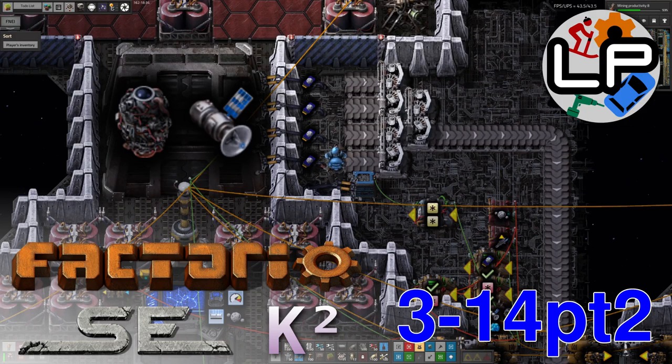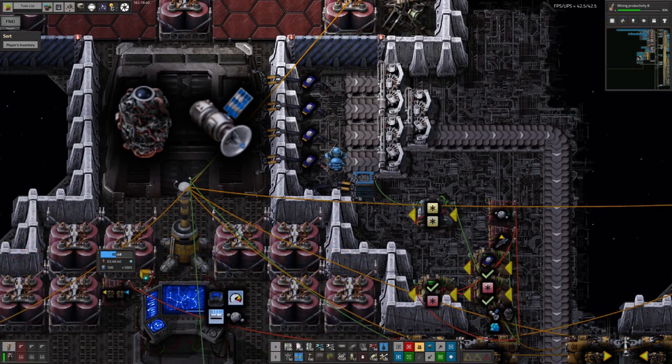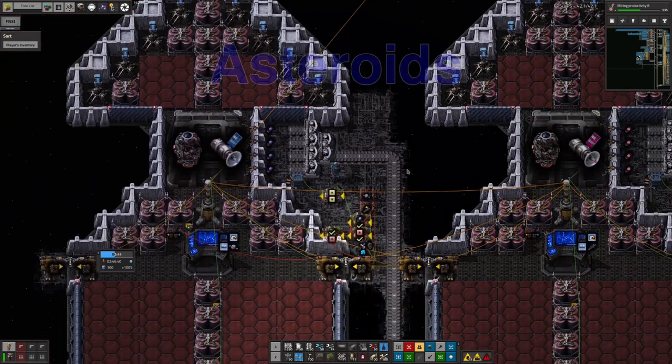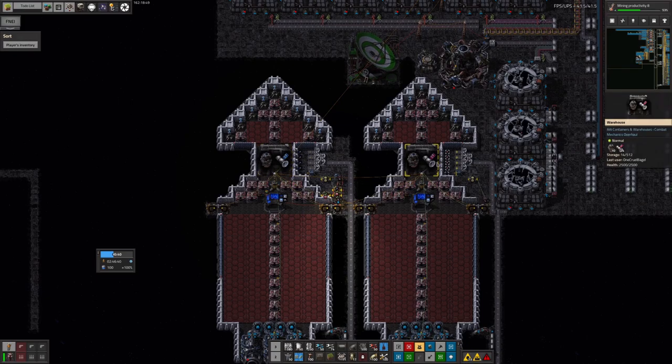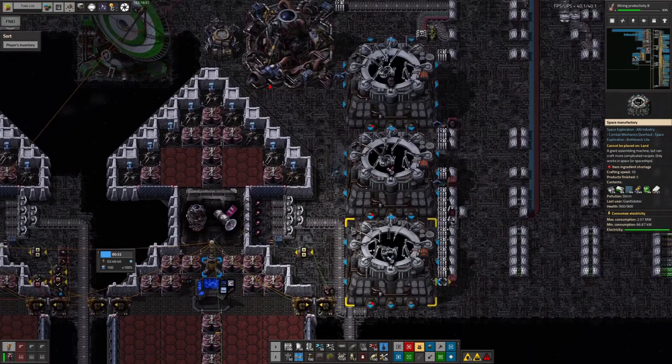Hello everyone and welcome to LawrencePlays for part 2 of this week's Factorio Space Exploration and Crastorio 2 update, where I'm going to be taking a look at how we've been dealing with some more sciences and dealing with all the stuff that comes out of that. We're going to start with the Astro 4 science. Last week I talked about these two spaceships we've built to go out and get the asteroid data and the solar data, and these have been waiting for us to get the probe rockets and the actual probes ready.